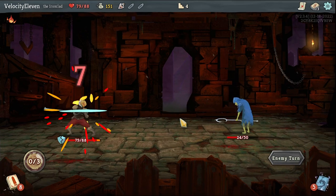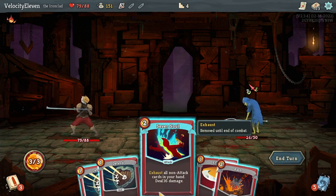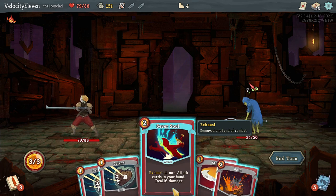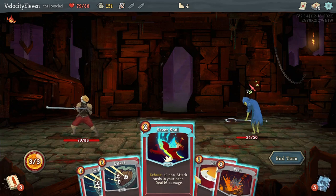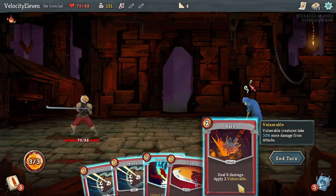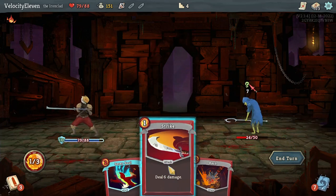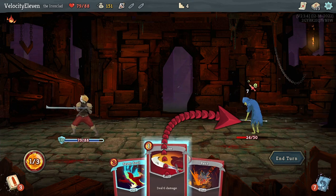The potential downside of the clash strategy is I might have to exhaust all non-attack cards in my hand. I think I could just kill it really. Let's defend twice - oh, I forgot to account for the energy cost. Seven damage - I'm going to block all of it. I'm weakened: 25% less damage for one turn.